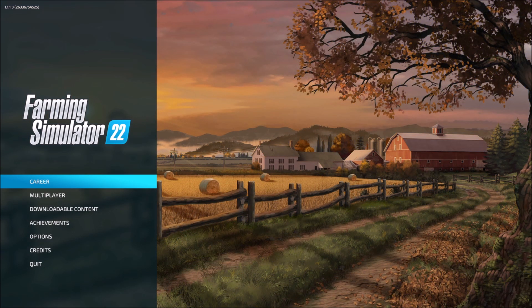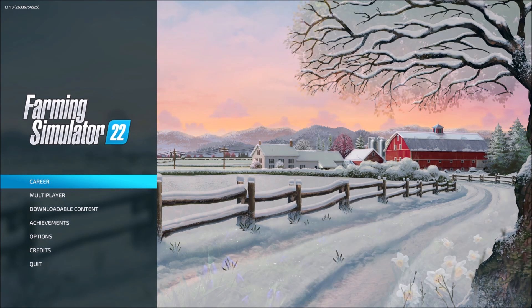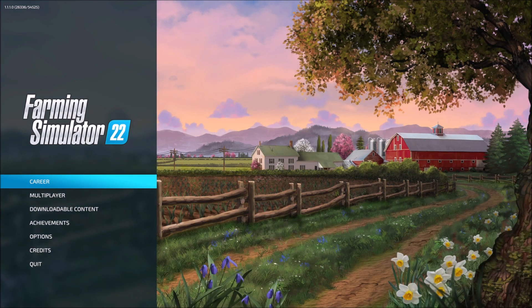Gone are the days where you are harvesting your different grains and crops and then selling those and starting the process all over again. Now we have production chains. So instead of taking our wheat and selling it directly — which you can still do — now we can take it to maybe the grain mill and then the bakery. We have multiple steps with some of these crops so we can take our base products and turn them into more finished goods and increase our profitability.